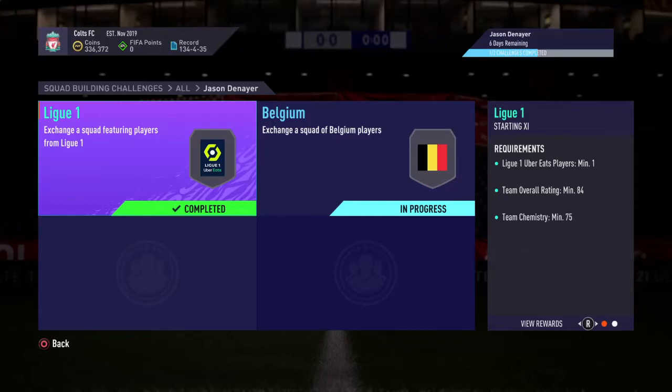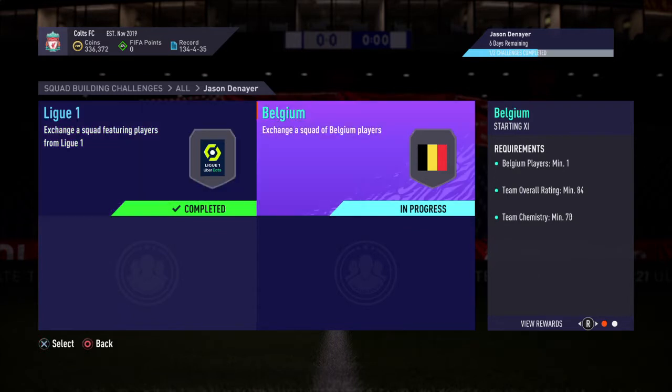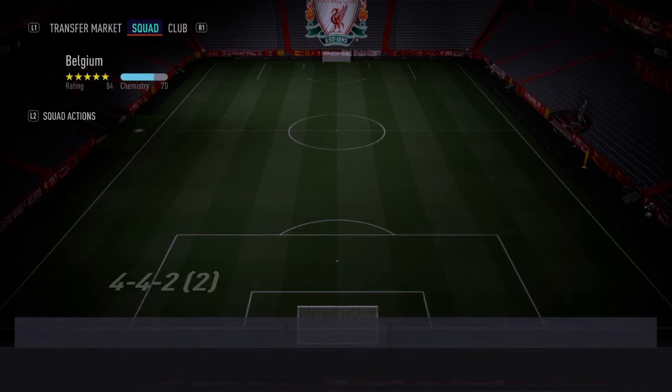How's it going boys, your boy JP and we are back once again. We have done the first segment already of the Denayer SBC. As always, if you like what you see here, click on the subscribe button and hit that like button. So we've done the first part and it cost me roughly around 13k to complete the first bit. We then have the second bit which is Belgium.